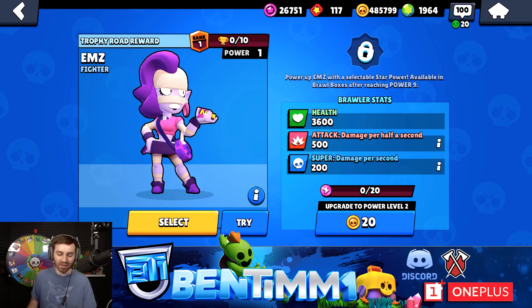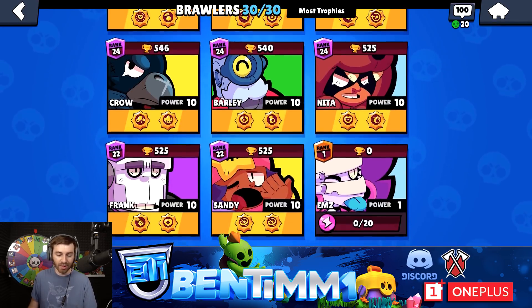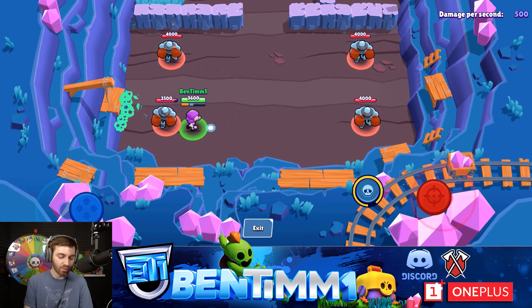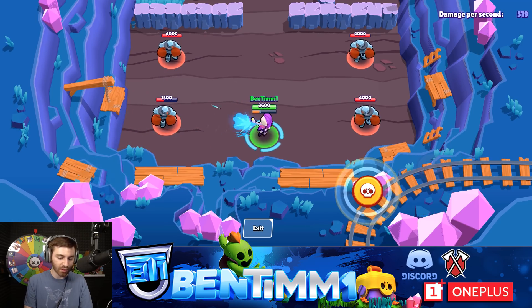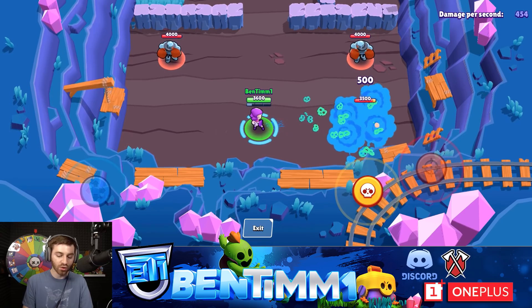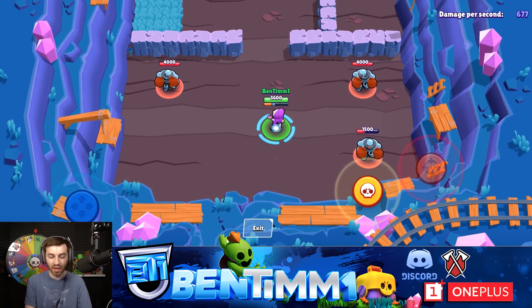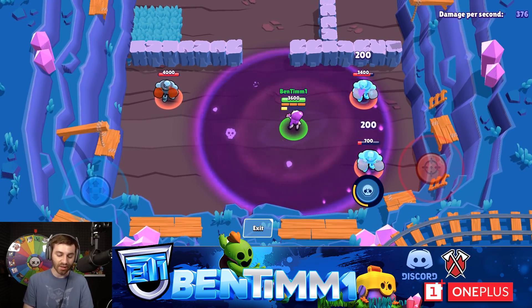Guys, this is the new brawler M's. Her main attack is crazy. Her main attack is like hairspray up close — it only does one tick of damage, but as you get further, you can see how it does a couple of ticks of damage because it kind of lingers on the map. You can actually get three ticks of damage closer to her max range, which is really what you want. Her super is crazy — it slows brawlers and it does damage.